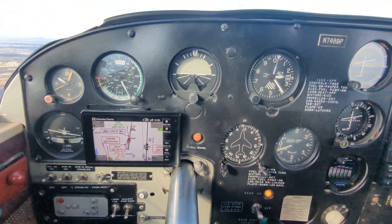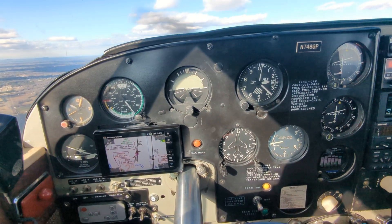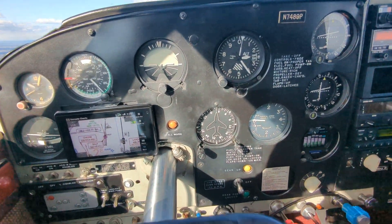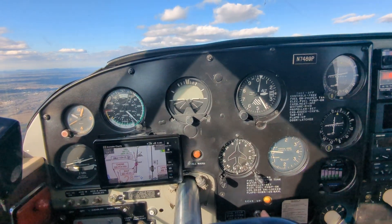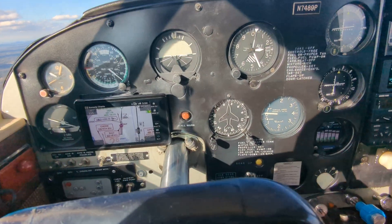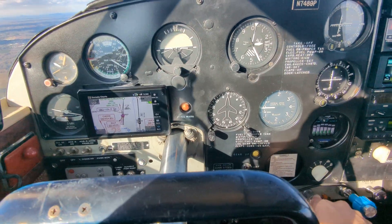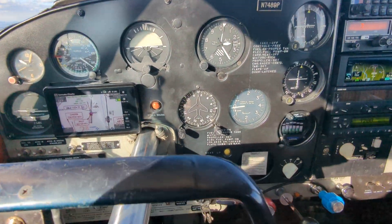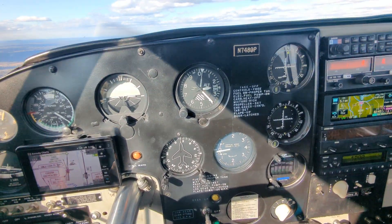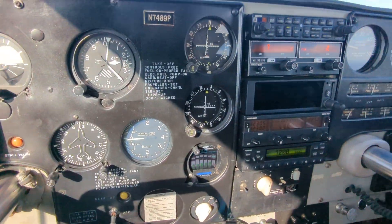Landing lights on, fuel pumps on. A little bit low there — getting my altitude back. As I approach glide slope, I'm below gear speed, so I'm going to go gear down. Extra rich and a slight reduction of power — back to about six inches. And now we're descending on the glide slope, with the autopilot tracking the localizer.